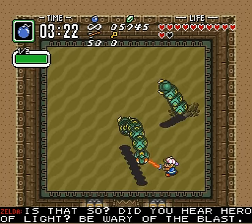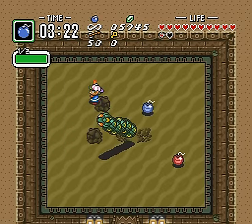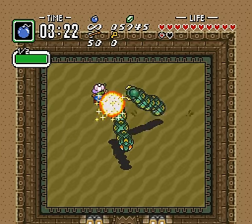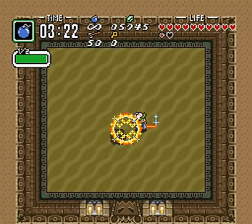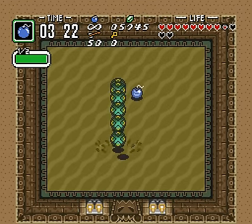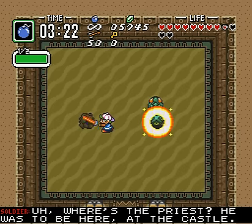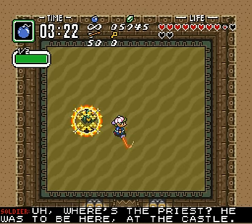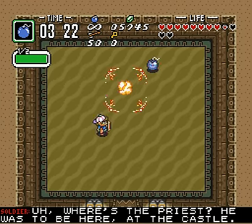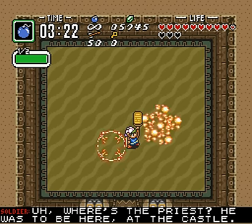So we remember this guy from Link to the Past — it's just three worms. You can hit their heads, they die, that's it. You have the level 3 sword by now, so actually killing them is relatively simple — they die pretty quickly. We could use the infinite bombs, but whenever it's easier just use your sword. So that's that. We collect our piece of heart and a few more bombs, then bomb the fifth ancient stone tablet.